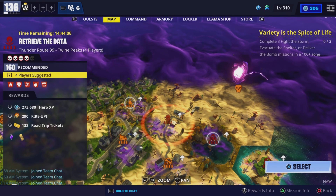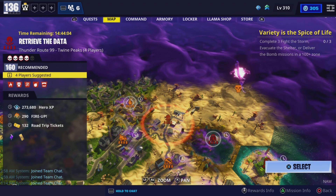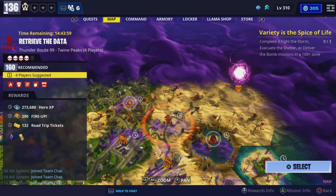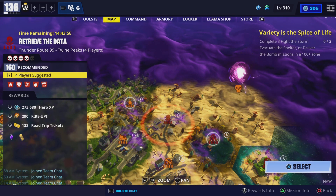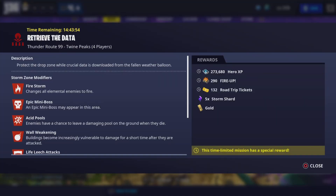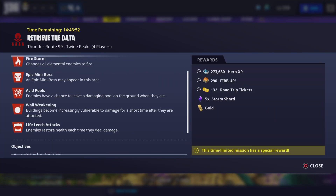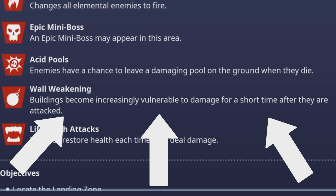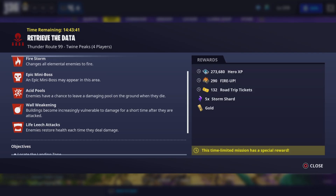Anyways, here's one of the big parts I missed. Here's a 160 mission. If you press Triangle on PlayStation or Y on Xbox, you go down and you see it right there — it says Wall Weakening: buildings become increasingly vulnerable to damage after a short time after they are attacked. If you see Wall Weakening on your Retrieve the Data, you might fail the mission.